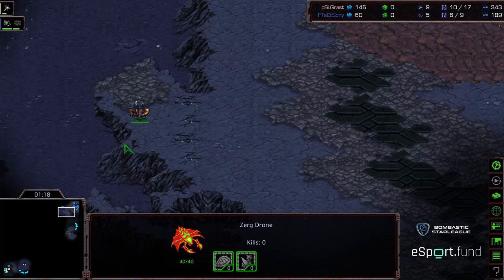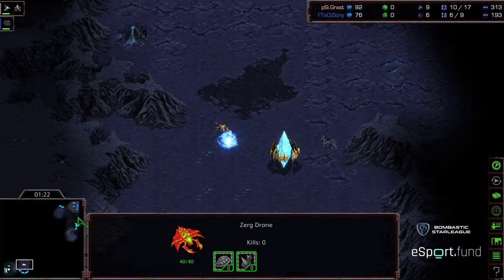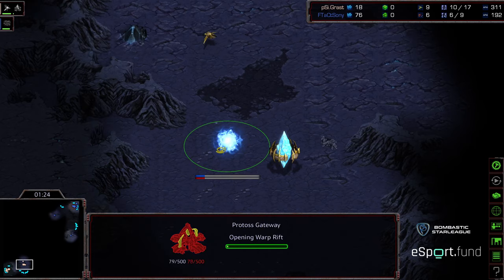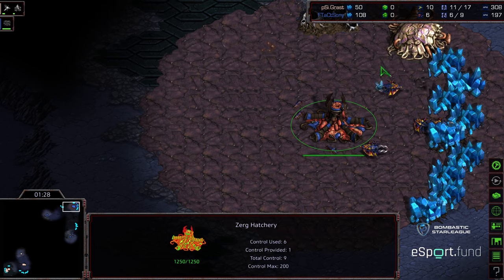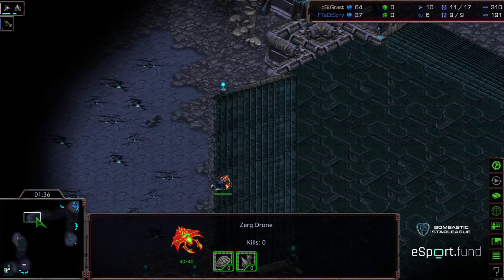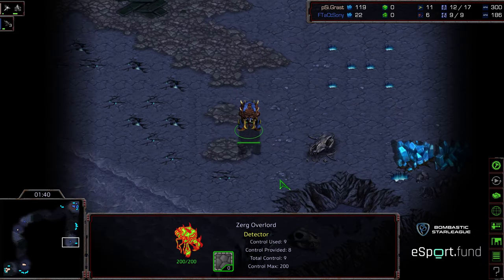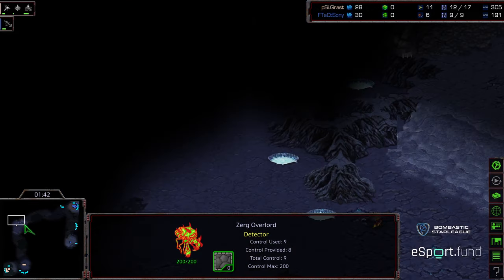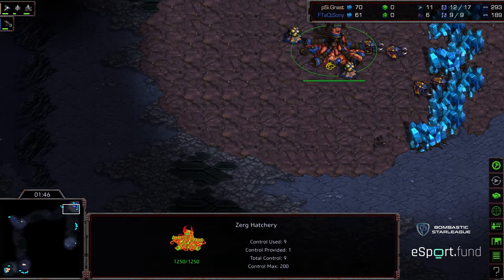Drone moving out. This drone is going to scout, hopefully, the upper left gateway on the front door to go ahead and provide some blockading. It's not an automatic loss — if some zealots and probes get pulled off the line, this is possible to defend. The drone is going to scout upper left, so that's at least one elimination. Sony may know because an Overlord did not see a probe scout. Seeing that probe come from the bottom left, I think he knows it's cross positions now.